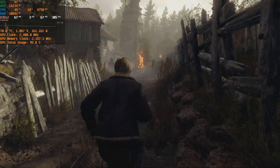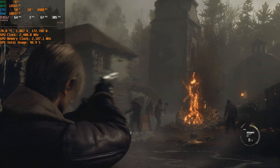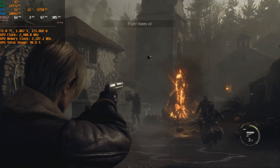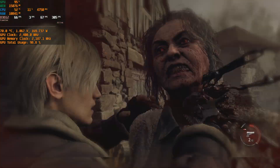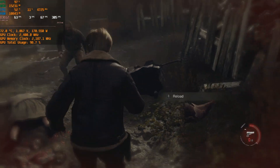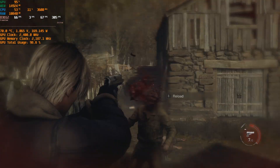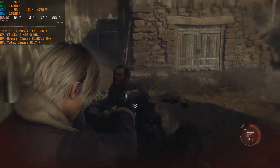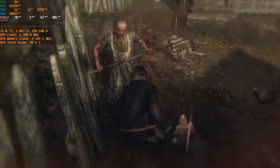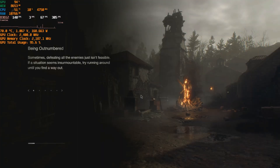I noticed when aiming the crosshair was a bit glitched, and here and there you can see some graphical bugs. But when rushing through the game and playing quickly, I haven't seen any major graphical issues, flickers, or missing textures using this upscaler. In some places the image was actually more stable than leaving it off or using FSR.